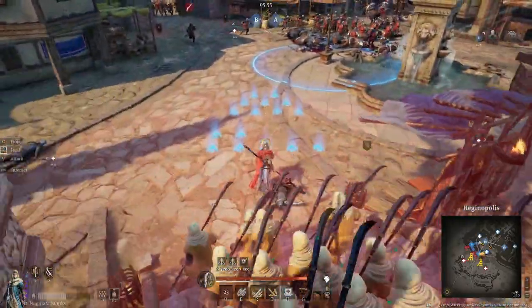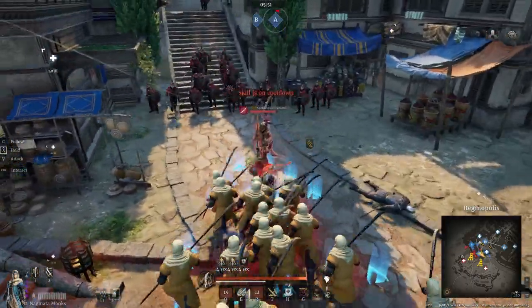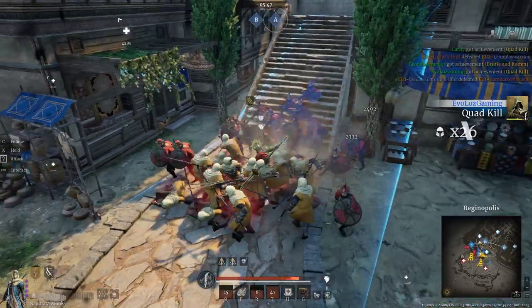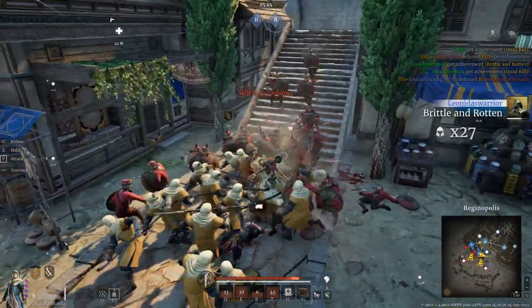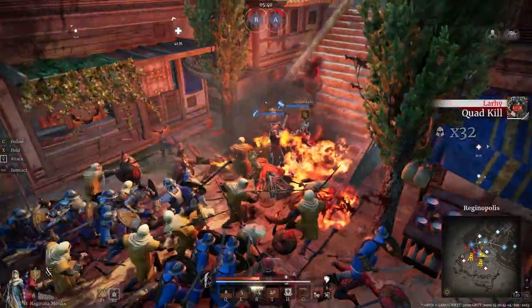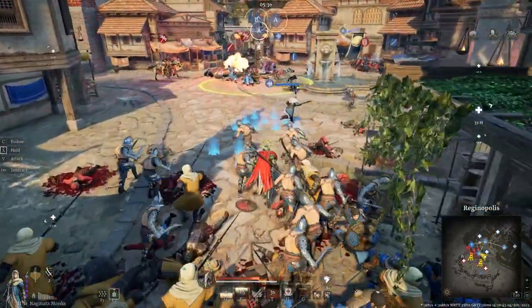A little bit later on in the same fight, pulling back down as the A point starts to get pressured — and this guy just does not know what this unit is. I lock him in place and the poor guy gets absolutely eviscerated. That's four hero kills, but you can see the problems of this unit: even with the enemy hero dead, they have a fairly hard time against those Prefecture Guards.